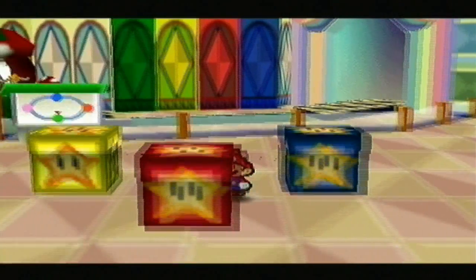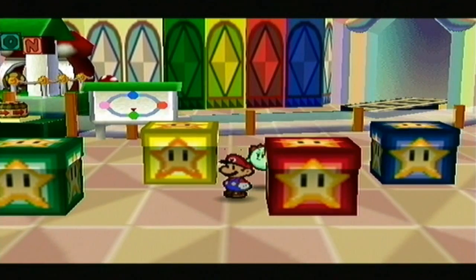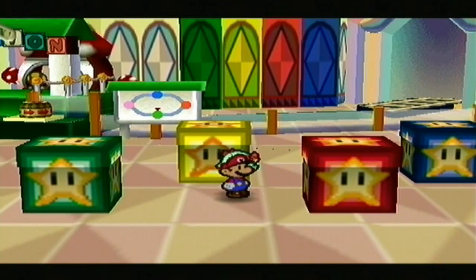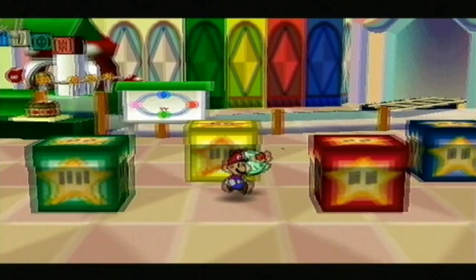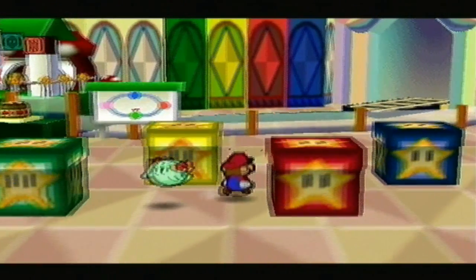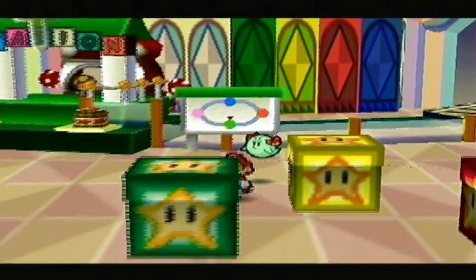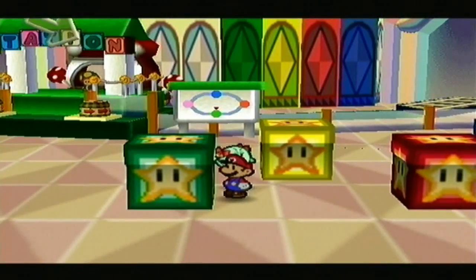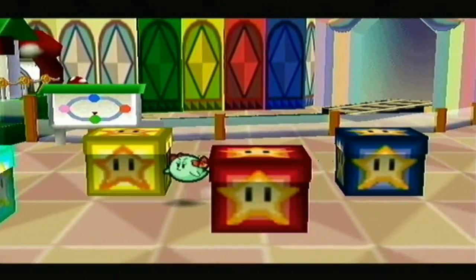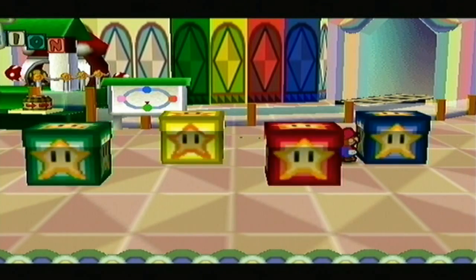The only key to moving on throughout this chapter would be to figure out this puzzle. Wait — I am such an idiot. I see the pattern right there: green, yellow, red, blue — that's the order it is over there. But I already did this and got a bunch of Shy Guys.